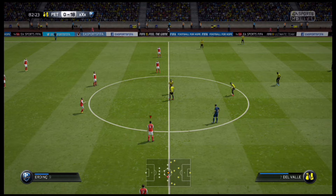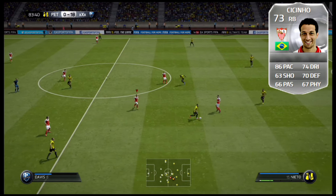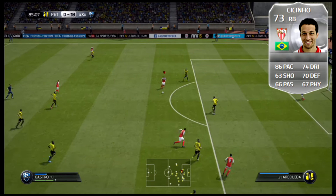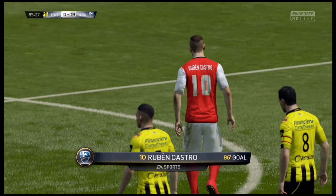Going into number 4 is going to be Cecino, perennial top 5 silver right back in Ultimate Team. This card is incredibly well rounded: 86 pace, 74 dribbling, 63 shooting, 70 defending, 66 passing, and 67 physical. This card also has 76 interceptions, 77 slide tackle, and 72 crossing. Maybe not as good crossing as Dykemeyer, but still incredibly well rounded — no base stat below a 60. Very OP for your silver team or if you're doing a Liga silver team.